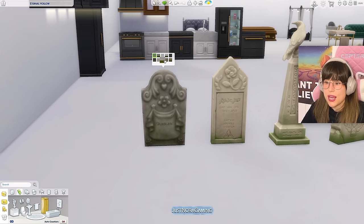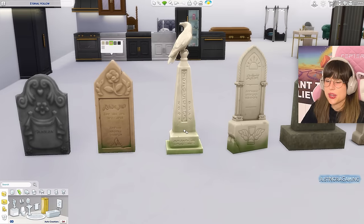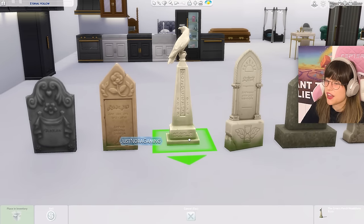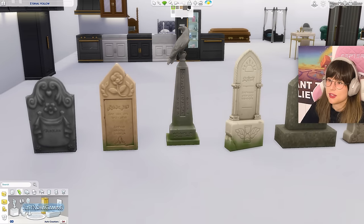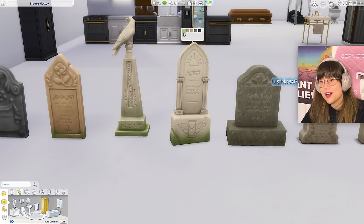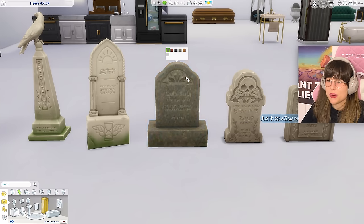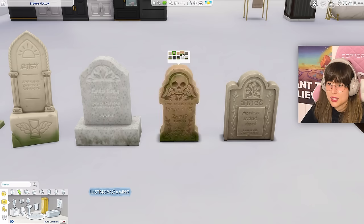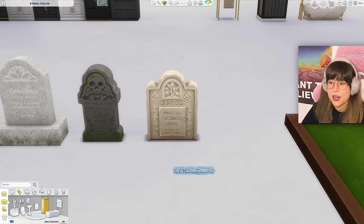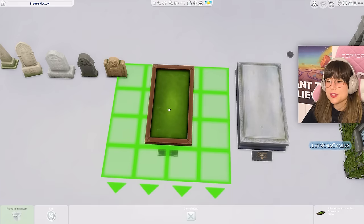These are not just decorations — you can actually use them in live mode for actual graves. We've got a classic grave in nice shades, a pointy grave with a rose and grass patches, one with a crow on it in different shades, a slanted pointy grave with sun and hourglass-with-wings markings, a shabby-looking grave, one with a skull, and one with a little tree and flowers.